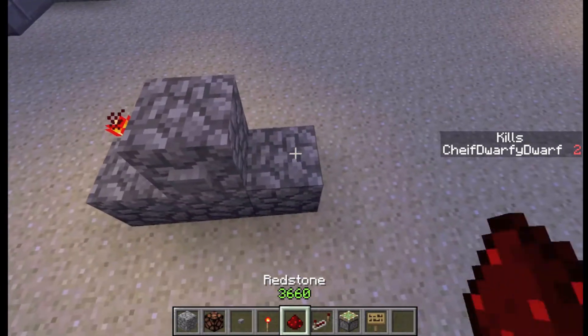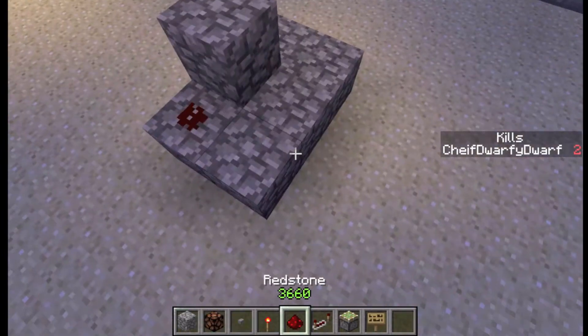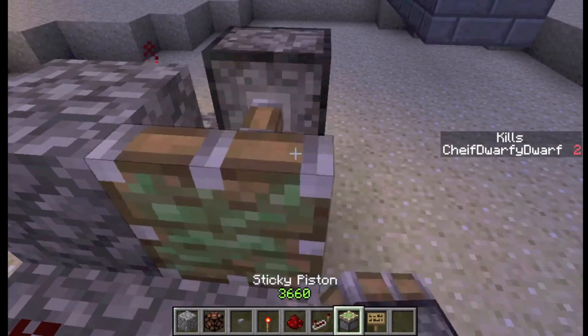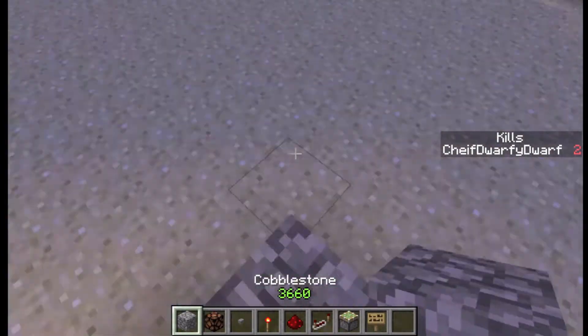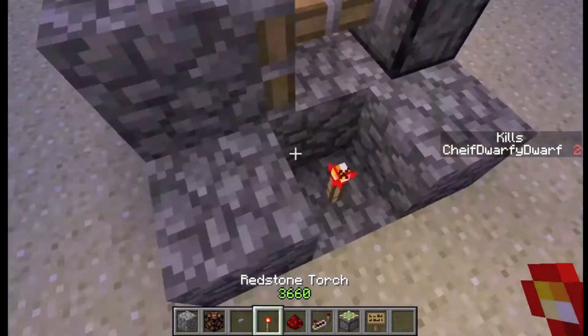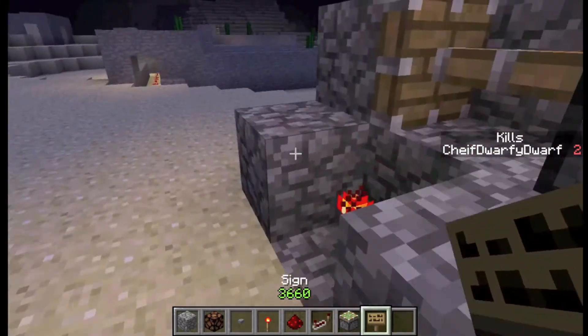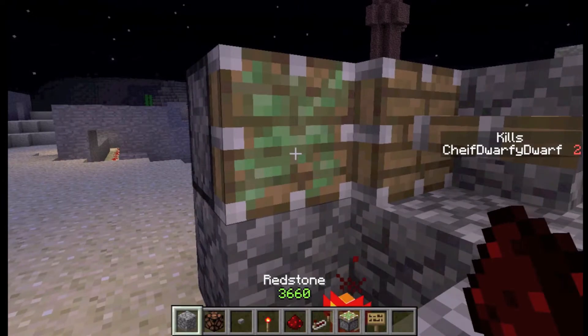Put a redstone torch on that side. A redstone dust there. Some more blocks on the bottom. One sticky piston facing this way. One block here. Put one redstone torch down there after making a type of V shape. Put another sticky piston facing the other way. And a block right there.